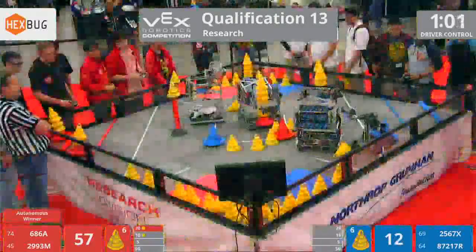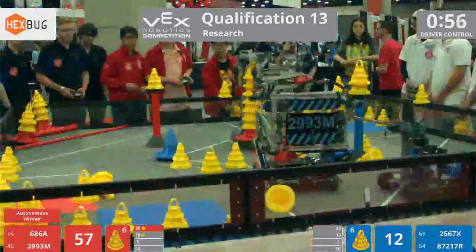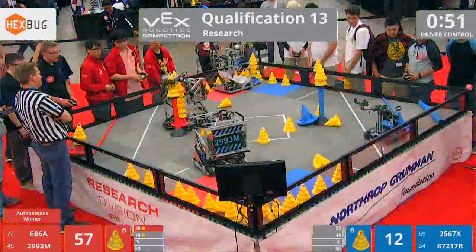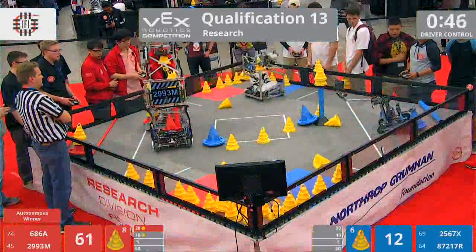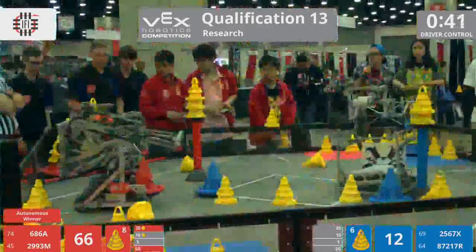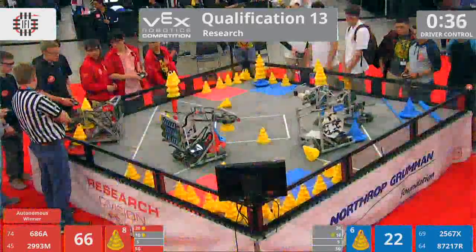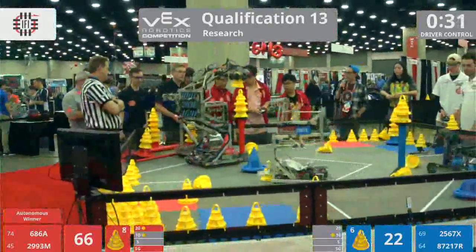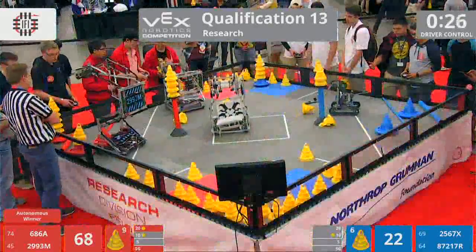686A coming — one of our international teams playing from Shanghai, China. They are working. They've got a hold, and quite a nice stack of cones placed up on that red cone. They're taking a cone up and on. The Red Alliance is trying to claim ownership of those really tall pipes. 686A going for the deposit — can they make a successful place inside that 10-point goal zone? They're strategically moving their cones up and into that 20-point goal zone.